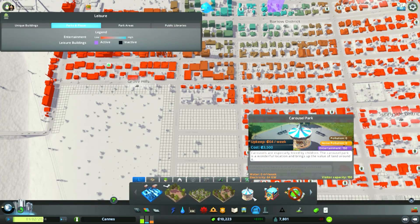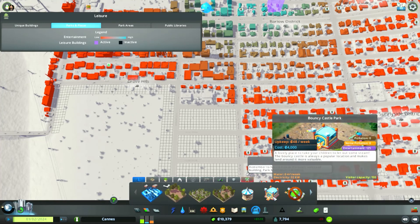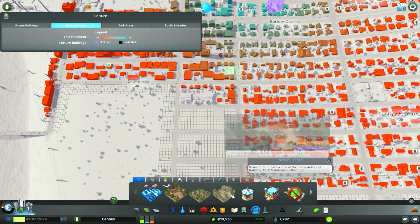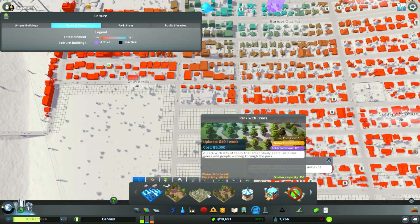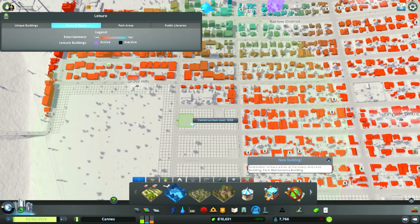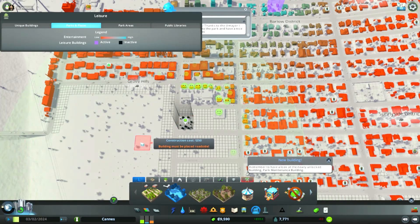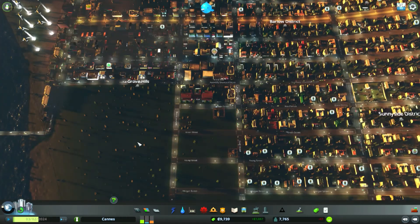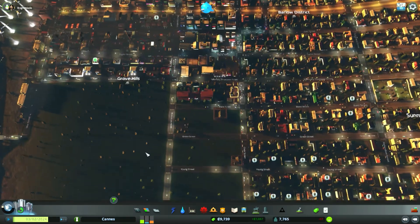Oh that's right, I got the DLC this weekend for this. It's been asking me to put in a park, so let's go — oh, that's even a smaller one. We'll put that there in the middle of the large density zone so those people have some place to go.